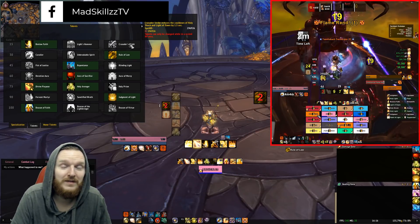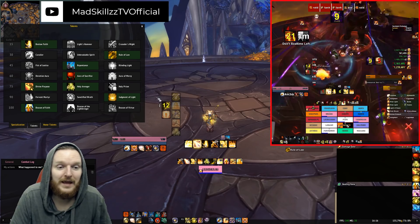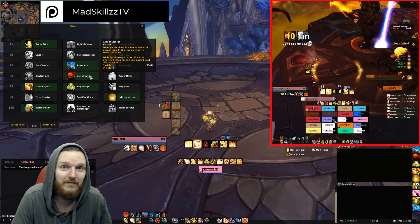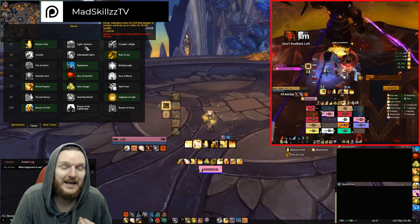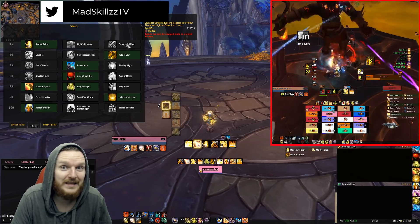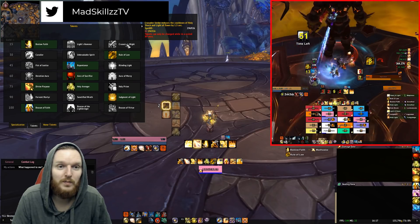In Tier 15, honestly every single talent is completely viable. I've seen Bestowed Fate, Light's Hammer, and Crusader's Might all being used. Bestowed Fate can be your default passive heal — you place it and after a couple of seconds there's going to be healing. Light's Hammer is an AoE heal but you need to make sure the fight keeps people grouped. Crusader's Might might seem like a DPS talent, but Holy Paladins will spend the majority of their time in the melee camp. Holy Paladins and Mistweavers are the only two healers in World of Warcraft considered to be a melee class.